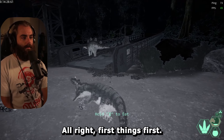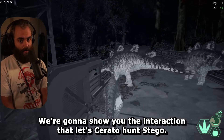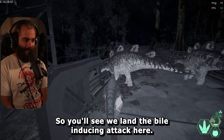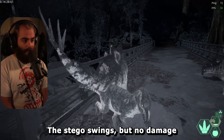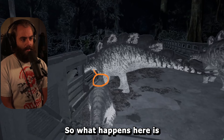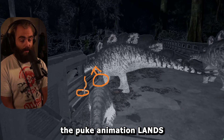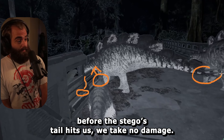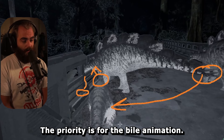First things first, we're going to show you the interaction that lets Cerato hunt Stego without immediately dying. You'll see we land the bile-inducing attack here — the Stego swings but no damage. What happens is if our attack that induces the puke animation lands before the Stego's tail hits us, we take no damage. The priority is given to the bile animation.